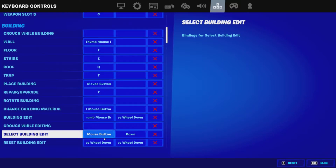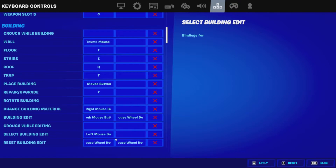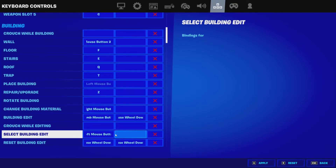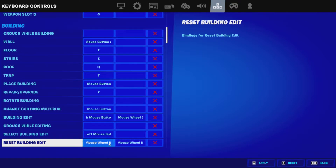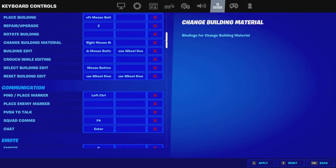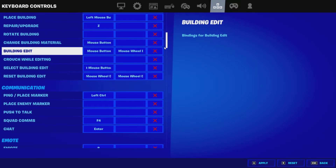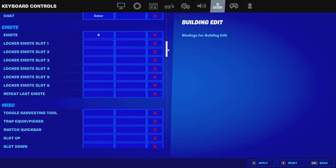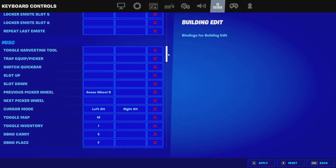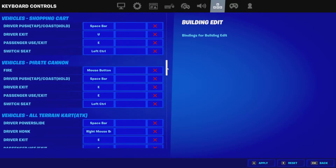Mouse wheel down is for scroll to reset. I also have select building edit set to down, though I'm not sure why — I was testing it during a rift video. Reset building edit is mouse wheel down, which everyone should use for scroll reset. Ping or place marker is left control. Squad comms I never click. Chat is Enter. Emote is B, which is the default. You can just read the rest of the binds by pausing the video.